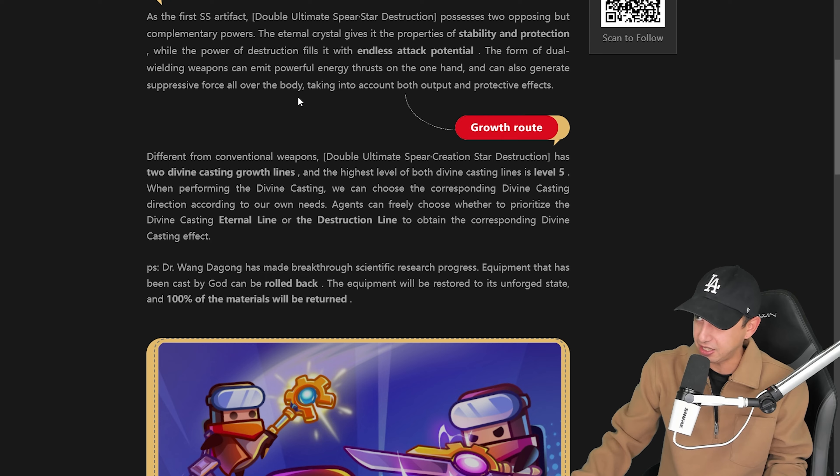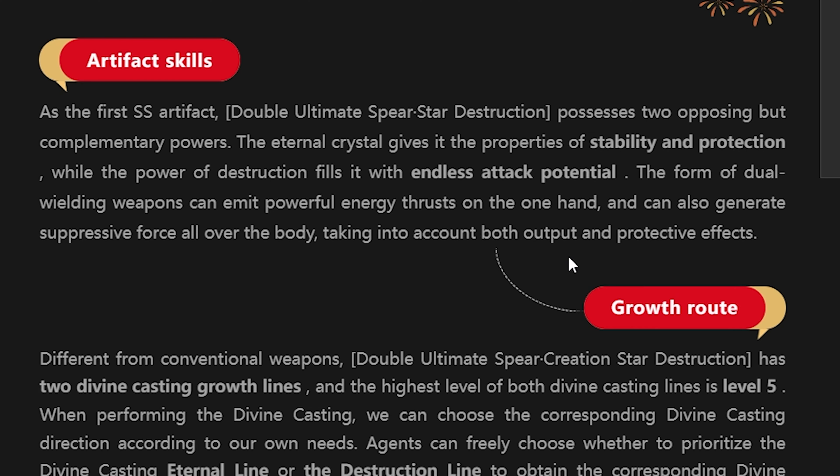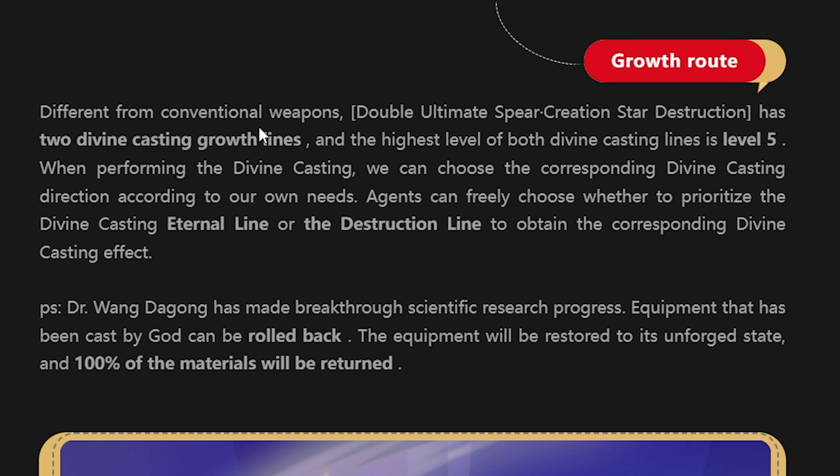Taking into account both output and protective effects, and different from conventional weapons, double ultimate spear star destruction has two divine casting growth lines, and the highest level of both divine casting lines is five. When performing the divine casting, we can choose the corresponding divine casting direction according to our own needs. Agents can freely choose whether to prioritize the divine casting eternal line or the destruction line to obtain the corresponding divine casting effect.